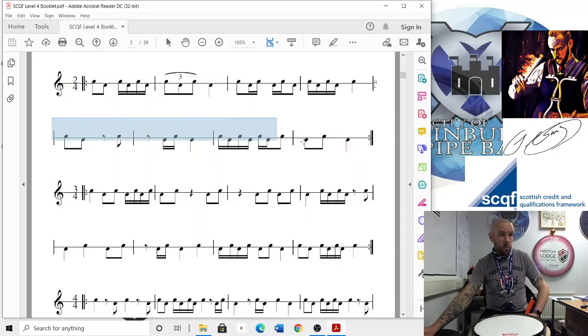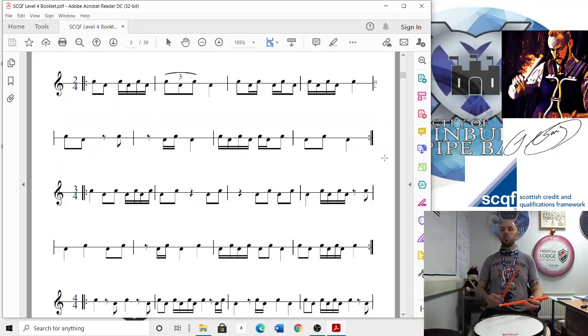So let's try that whole second line with the beeps. 1, 2, go: 1 and, 2 and, 1 and a, 2. 1 e and a, 2 e and, 1 and, 2. And we'll do that line again: 1 and, 2 and, 1 and a, 2. 1 e and a, 2 e and, 1 and, 2. Done.